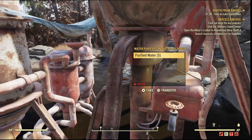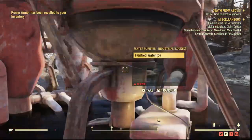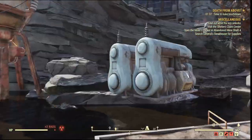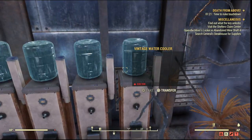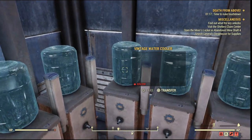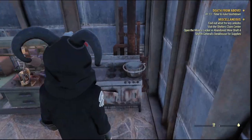For the purified water, I have these industrial purifier pumps at my base. You can find the plans at Camp McLintock in the overseer cache, which is quite easy to get to. I also got some vintage water coolers from the winter event.